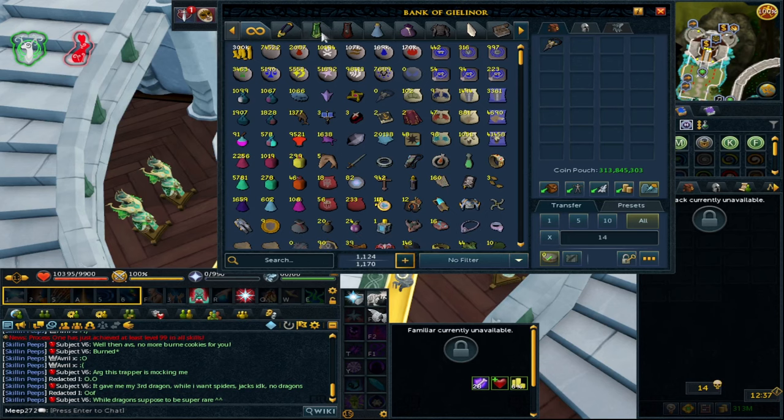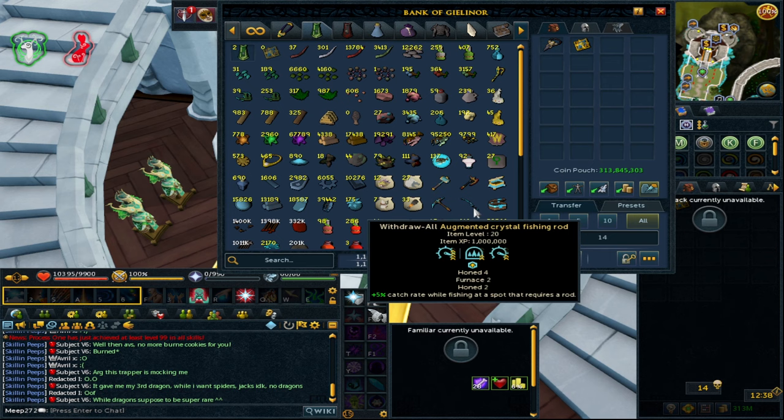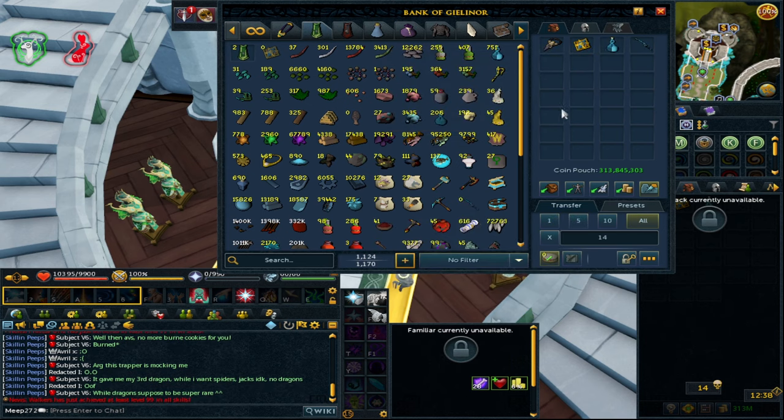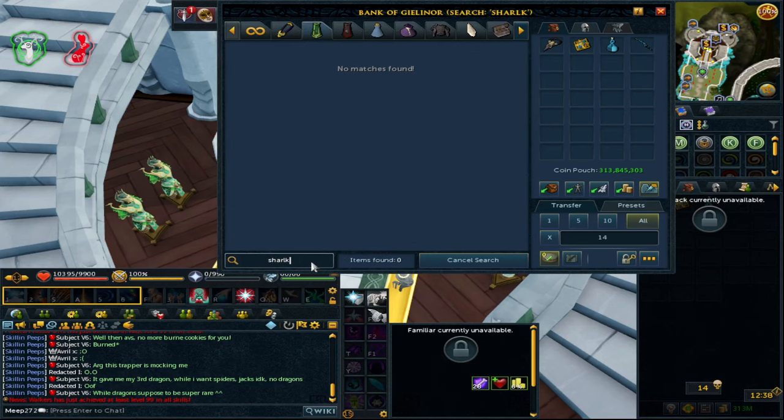We're going to be going over some food types which are really heavy AFK methods you can do when you've got other stuff planned, want to watch videos, chill, and relax without doing something too intensive. Items which will be very beneficial are fishing urns in particular, because we're going to look at a couple of fishing spots with massive AFK time and profit. Fishing jujus and perfect plus will also be very beneficial, along with a crystal fishing rod and the shark outfit for bonuses.